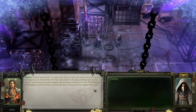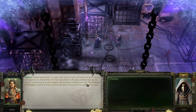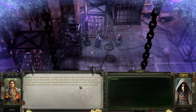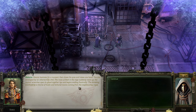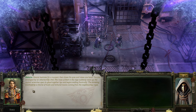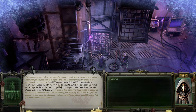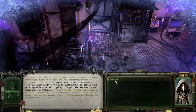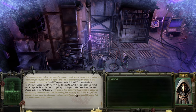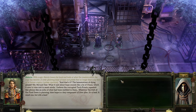Heinrichs hesitates for a moment, then closes his eyes and raises his hand. You are enveloped by an otherworldly chill. The mass of flesh in the cage suddenly rears up - the mutant wrenches open glued eyes and glued lips and begins wailing frantically. The screeching is echoed by a chorus of howls and tortured moans from the neighboring cages. 'Liar! You promised to kill me. You promised a deliverance. Every one of you told me we would have hope and the pain would go. My only hope is to be free from this pain. Please make it stop.'